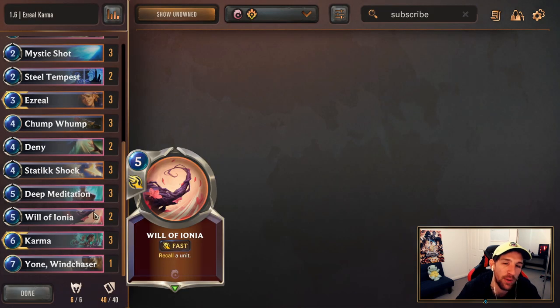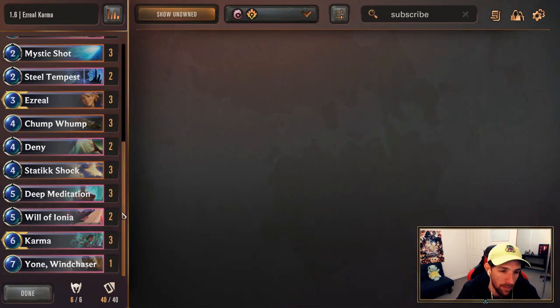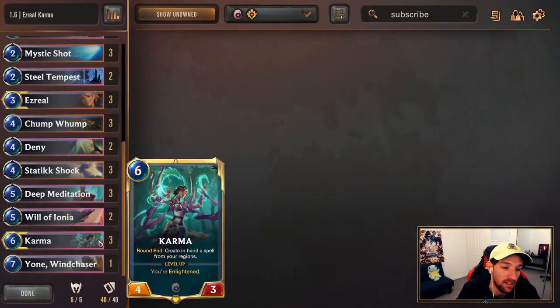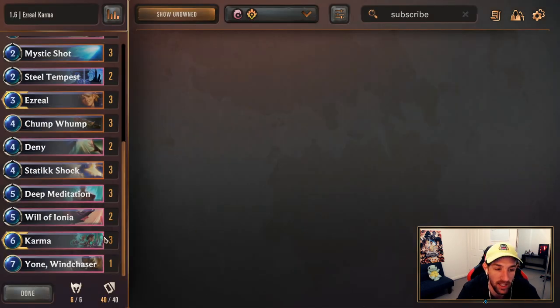I'm still going to be using 2 copies of Will of Ionia in this list because it still goes good with Ezreal. It helps to level them up and buys a little bit of time. Outside of that, 3 Calmas — for ladder that's pretty good. In tournament formats you'll see players trim it down to 2, but that's usually for tournaments. 3 Calmas is fine and it helps for ladder.